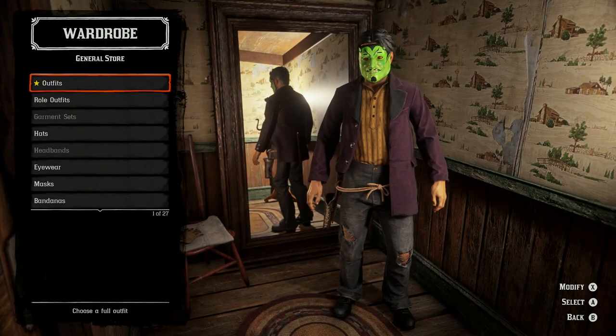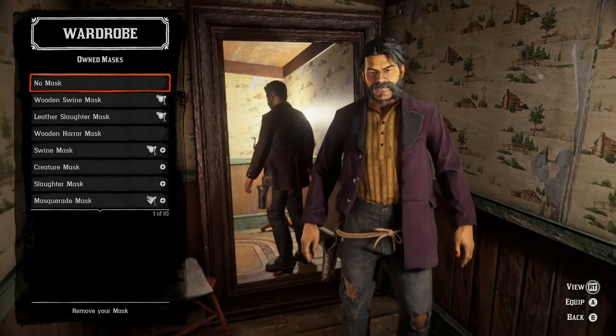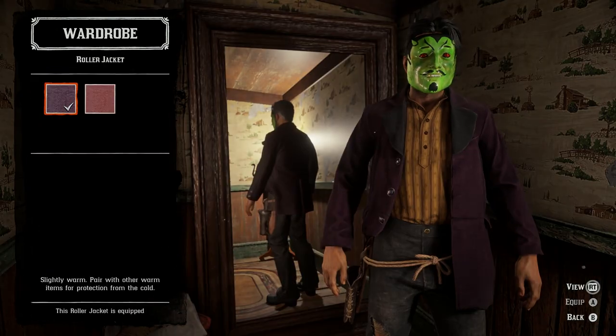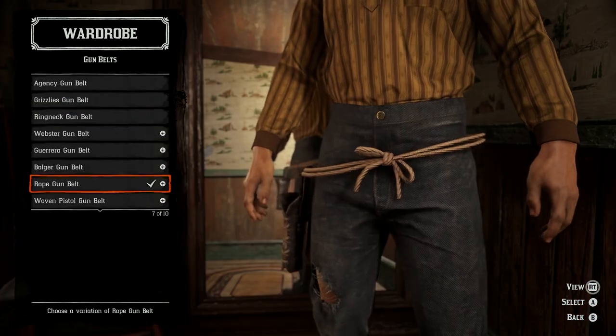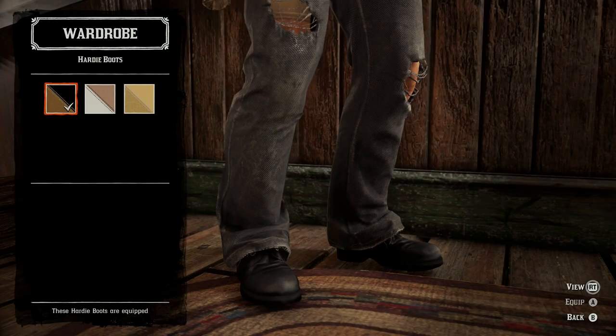Coming in at number ten we've got a bit of a weird one — we've got Frankenstein. So we'll be using the masquerade mask, which is honestly the closest you could probably get, and then we'll be using the roller jacket with an everyday over shirt and a rope gun belt. Then for the bottoms the clovelly pants and hardy boots.